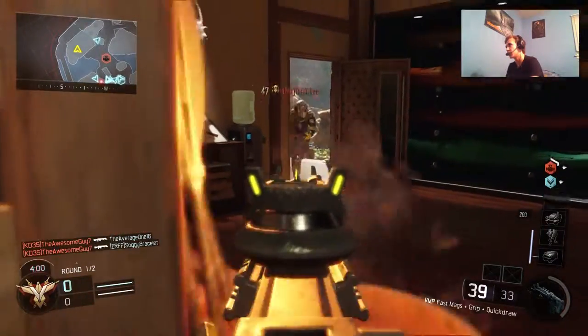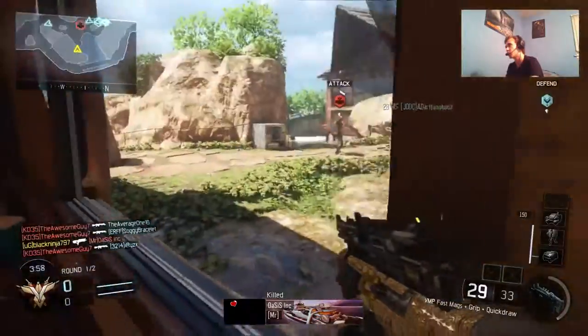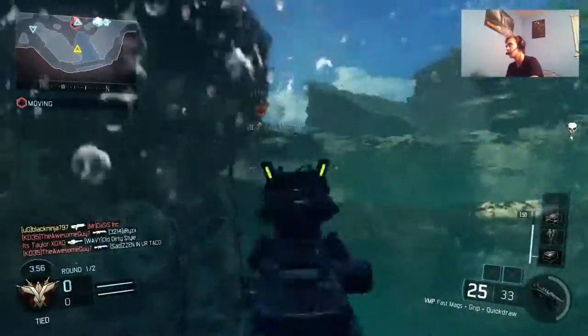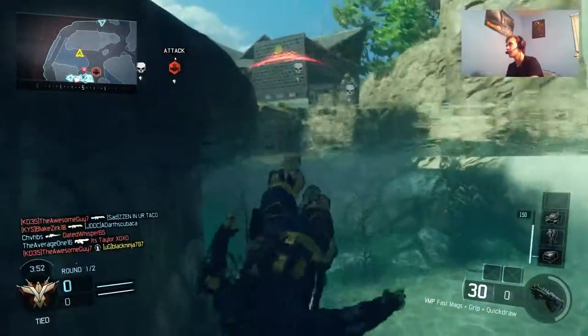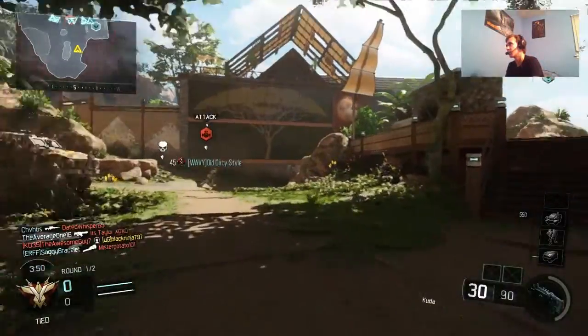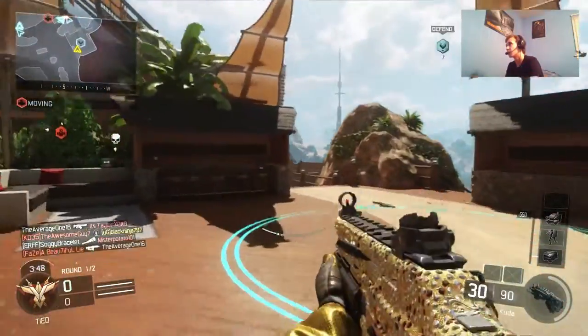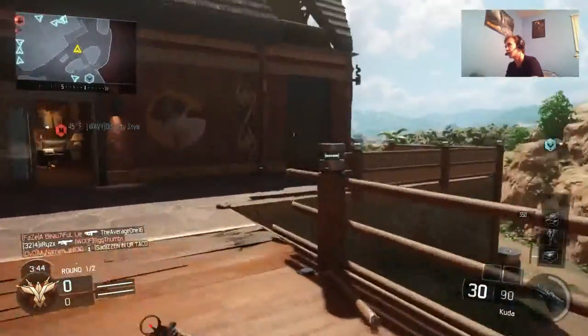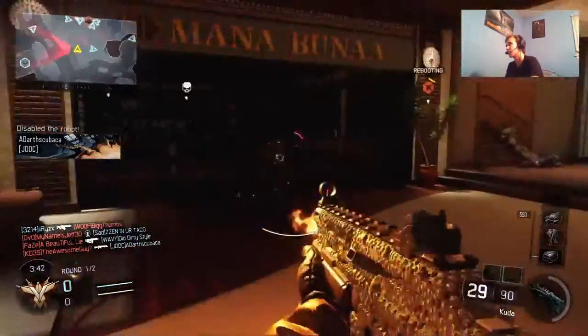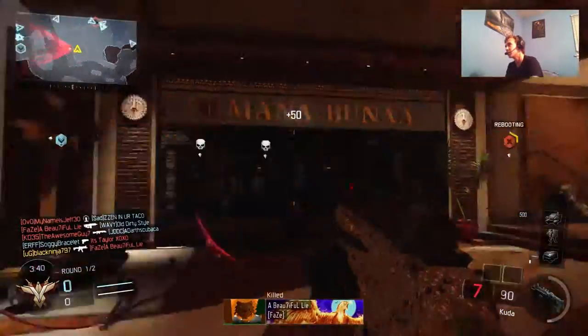I'm going to be using the VMP until this runs out of ammo, and then I'm going to be switching over to the CUDA. I'll just switch over to the CUDA in my next life — it's no big deal. I'm playing Safeguard, so I really doubt I'm going to get my killstreaks. Like, a UAV only takes ten kills — really, Treyarch?